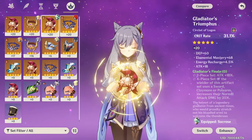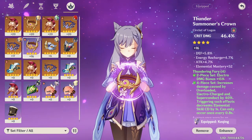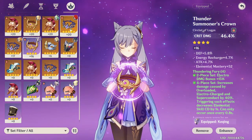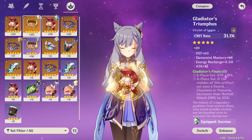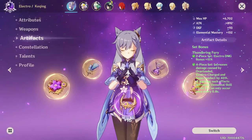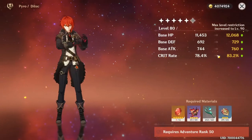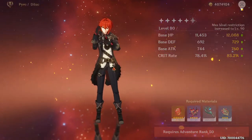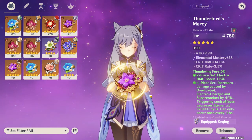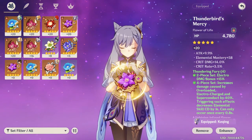For the hat, you want critical rate or critical damage as the main stat — all my maxed hats are crit rate or crit damage for every unit I have. For characters like Venti, you don't want crit because Swirl can't crit. For most other characters, choose crit rate or crit damage depending on what substats they need. For the Traveler (Lumine/Aether), I use critical damage on the hat because their awakening passive grants critical rate, so their base crit rate is already high.